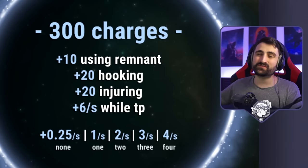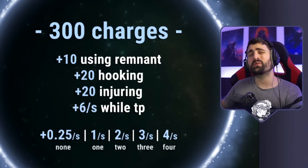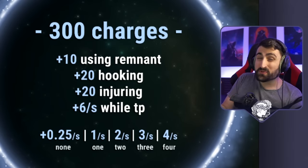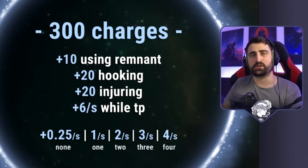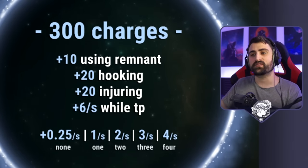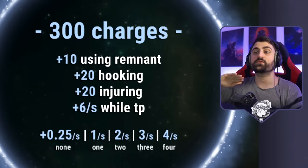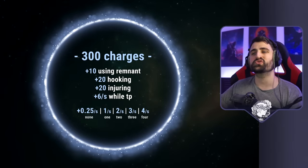You also passively build charges depending on the amount of survivors that are injured. If there's no injured survivors, your power comes very, very slow — 0.25 charges per second. It would take you like 20 minutes to get your power. One person injured: one charge per second, still about five minutes. Two people injured: two charges per second. Having multiple people injured is ideal. If they are hooked, they don't count as injured, so it's almost better to always have two people injured so that when you hook someone, you still have those charges going.